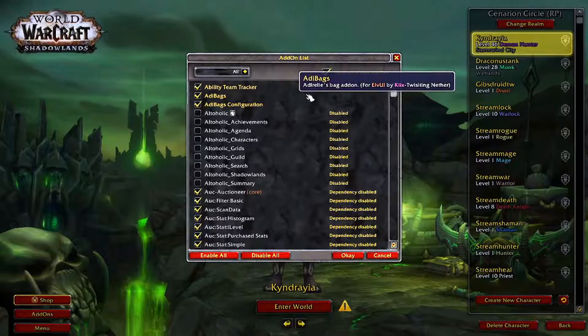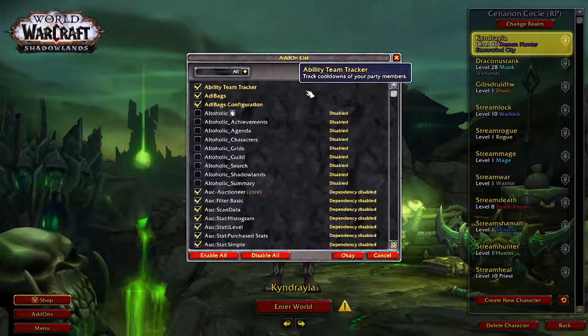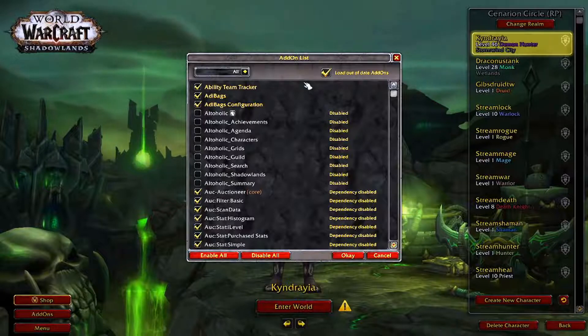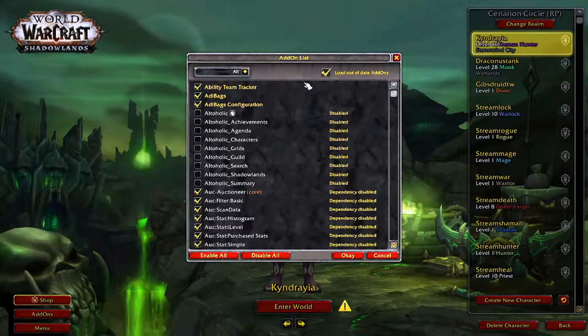Ability Team Tracker is really good if you're in a group of friends, a random dungeon, or even a raid, to know what abilities that benefit the raid are capable of being used or have been used by the team.